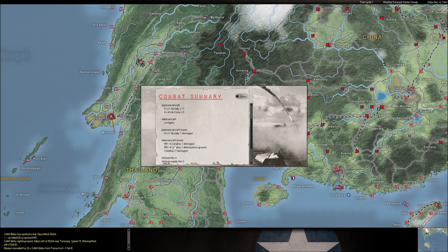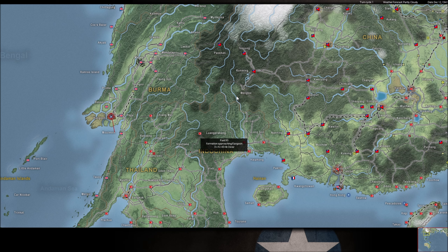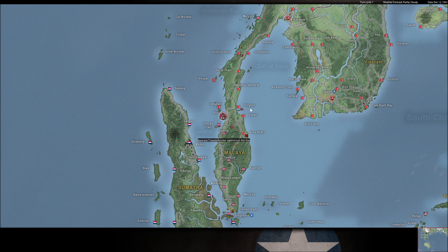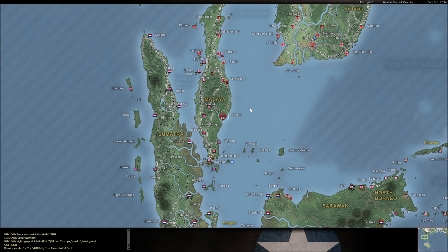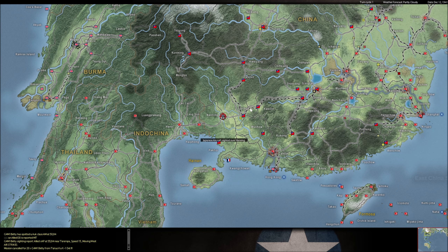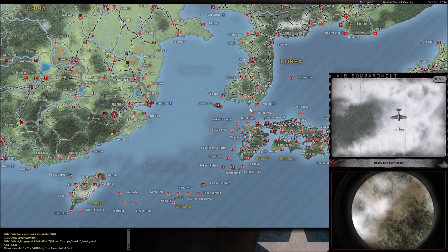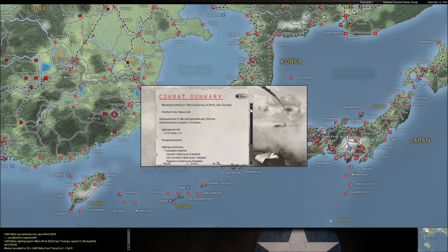This is a bombing raid on Rangoon - I'm just kind of testing the waters here. We have PBY-4s in Rangoon. This is very telling - these PBY-4s, I can guarantee you they came out of the Philippines. So I think this is actually a good thing for me, because that means those PBYs are not in the Philippines spotting my ships. I think that's honestly a huge mistake for him. When we look at the turn, I want to show you what he's not seeing right now.